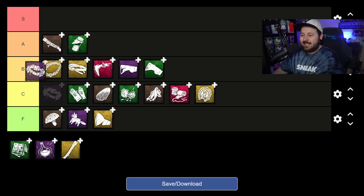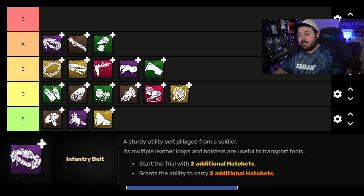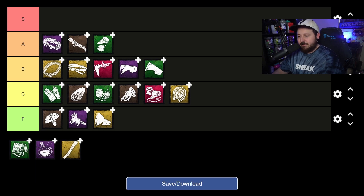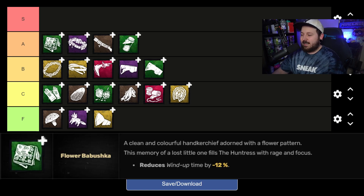Next in A tier is the Infantry Belt, a very popular add-on — the big sister to Leather Loop. This allows you to carry two more hatchets, so up to seven on its own. Same reasons as Leather Loop: massive for snowballing, allows you to be more clumsy with misses, doesn't take any more time to reload. It's a 40% increase on your hatchets — a no-brainer add-on that doesn't change how you throw at all. You just have more. It's great.